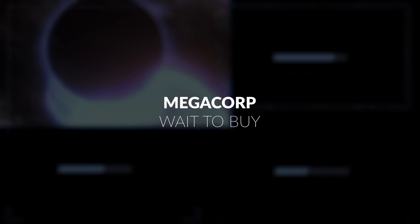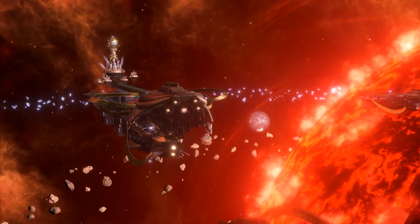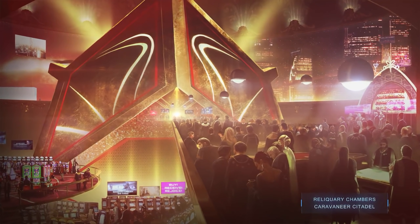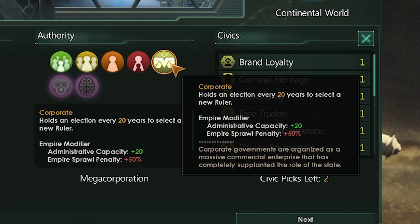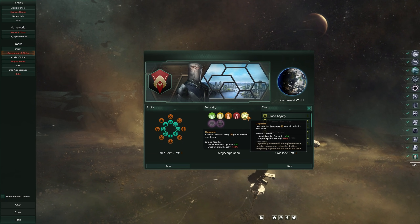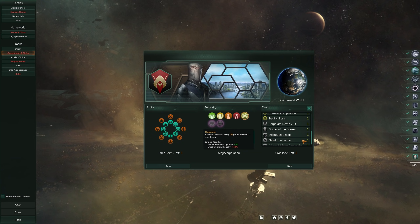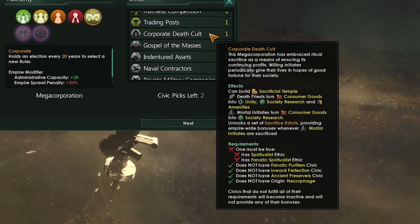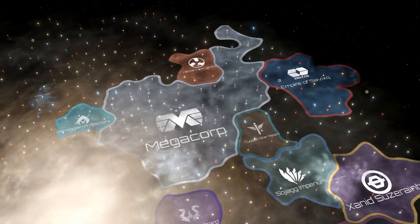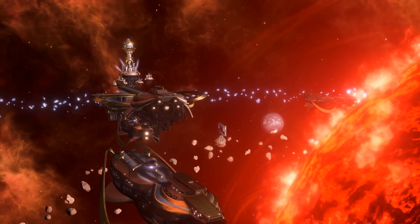The Megacorp DLC is an interesting one to make a call on. It adds quite a bit, but I wouldn't say it's necessary to have in your early days of playing Stellaris. There are some newly added megastructures like the Interstellar Assembly and Matter Decompressor, and there's a whole new government type to play as. The Corporate Authority option can mean anything from a crime syndicate to a megachurch to a trade league and more. Corporate Civic options are locked behind this Corporate Authority, and there are certainly some fun options among them — Criminal Heritage increases crime through buildings, Naval Contractors helps you have a larger fleet, and there's even a Corporate Death Cult willing to sacrifice people for profits.